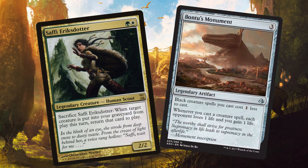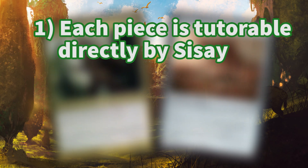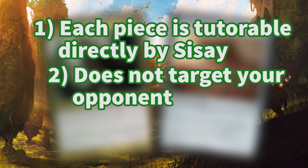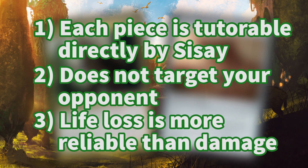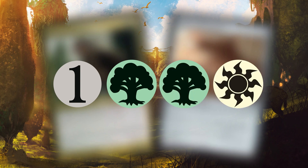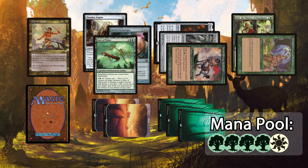The Safi Monument combo is my first preference for a few reasons. One, each piece is directly tutorable by Sisay. Two, it wins without targeting your opponent, so player hexproof effects like Leyline of Sanctity do nothing to stop it. And three, it wins without dealing damage, so damage prevention effects like Glacial Chasm don't stop it either. The downside is that it requires four mana per loop — one GGW — as opposed to the Blasting Station combo which only requires three mana.